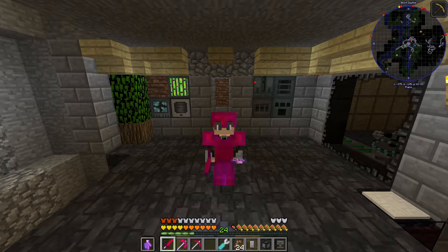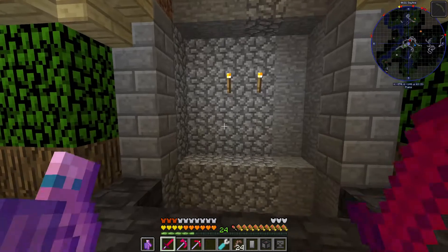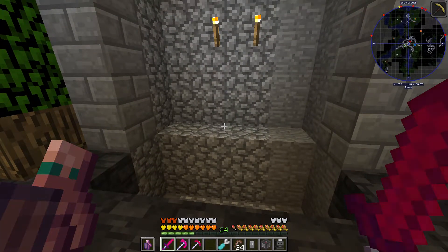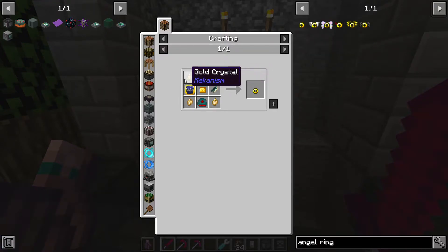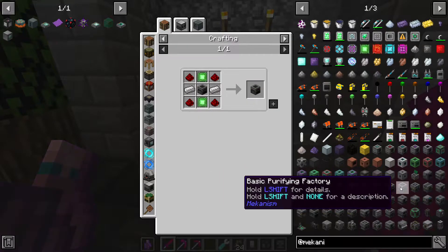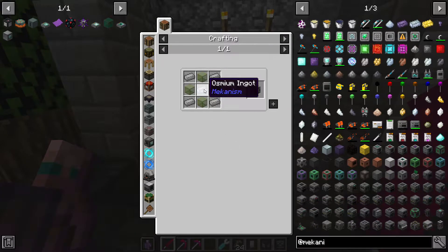Hey, Mr. Zam here and welcome back to another episode of MC Eternal. For today's episode we'll be making a new power generator because I need to go to the Beneath. Why do I have to go to the Beneath? Because of the angel ring — this is the ultimate goal of the mod pack in my opinion. In order to get the gold crystals and the osmium crystal we need to go to the Beneath or utilize the Mekanism machines, which are mostly composed of osmium.